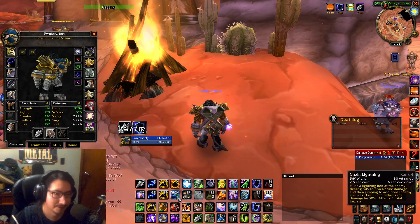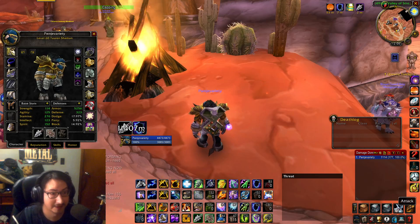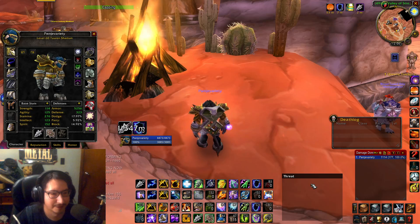You're starting to pull with Chain Lightning, hitting one guy with Earthshock, then tab targeting someone else to just melee them — a lot of tab target melee — keeping your threat in check for AOE pulls.